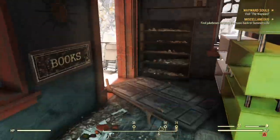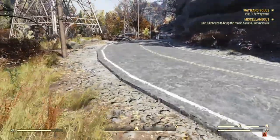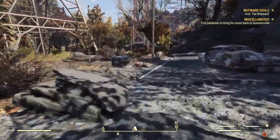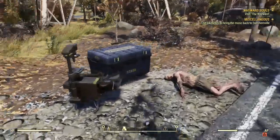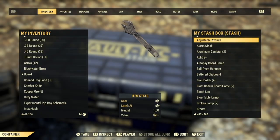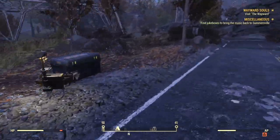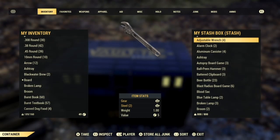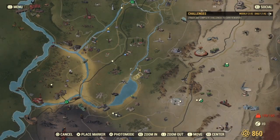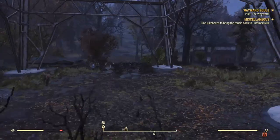Walk over to your stash box and you're just going to stash all this stuff. Then you're going to re-log, and when you re-log, you're going to run back in the house and just repeat this process. So this is just after my third log-in, and I've cleaned the house out three times, maxed out all the weight in my stash box, and I still have just barely over the weight limit for my character.